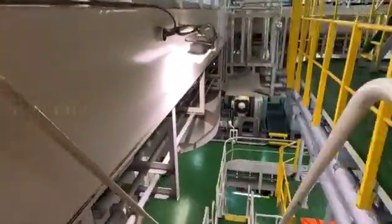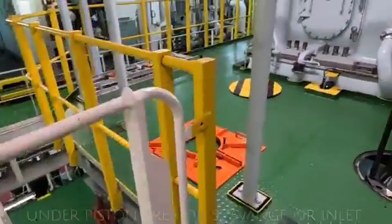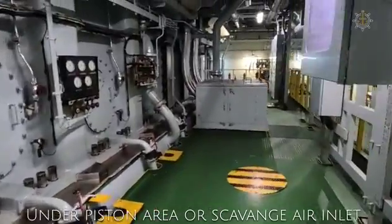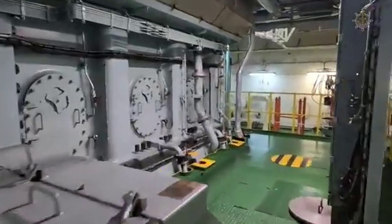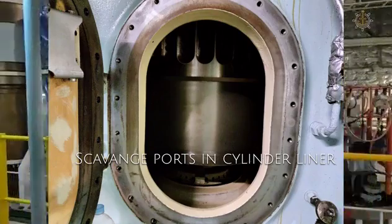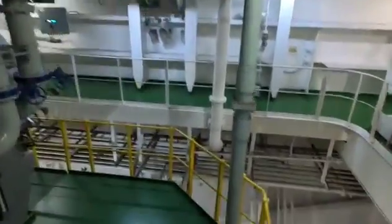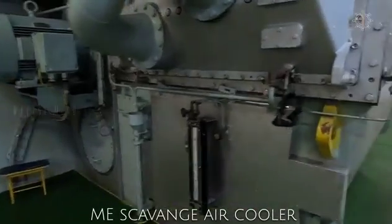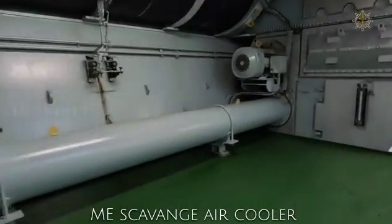Next we have to check out the second platform of the main engine where we can find scavenger doors. This is the scavenger — the main engine compression and the scavenger door is open. This is the air pass, and on the back side we have two main engine exhaust gas turbochargers. This is the cooler — the main engine scavenger cooler.